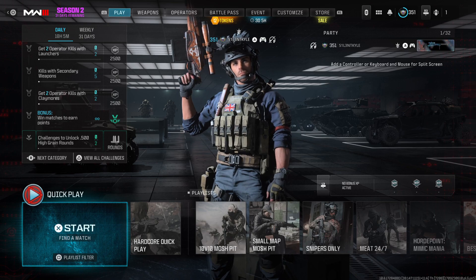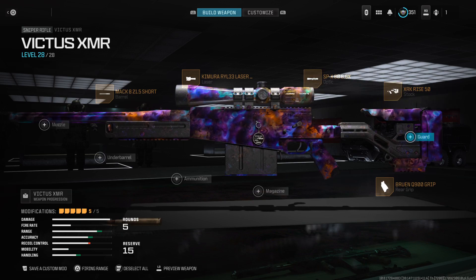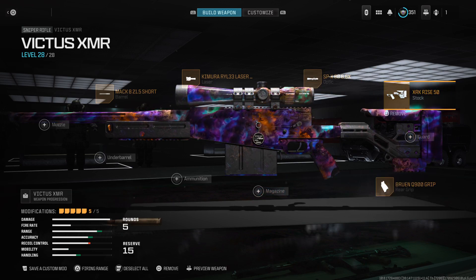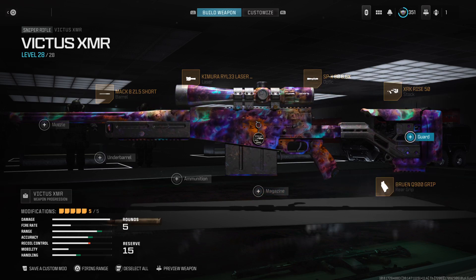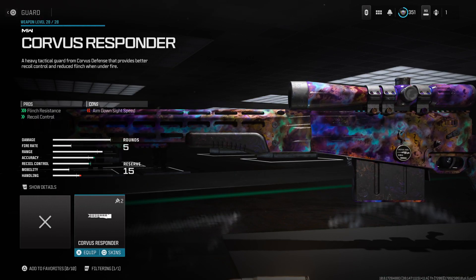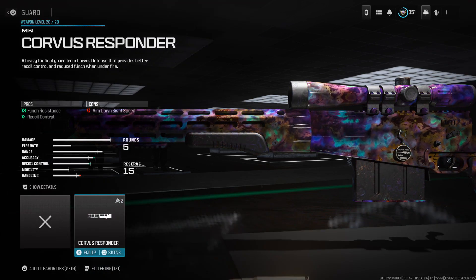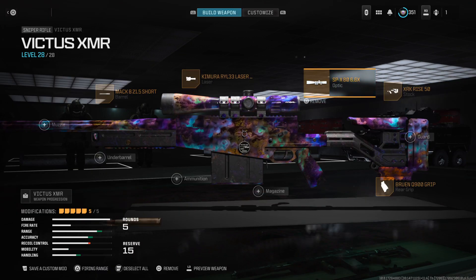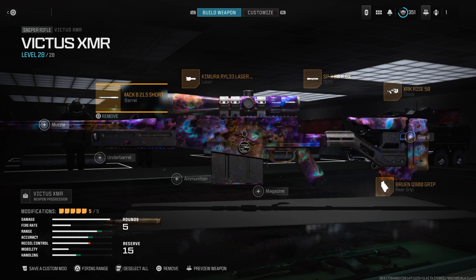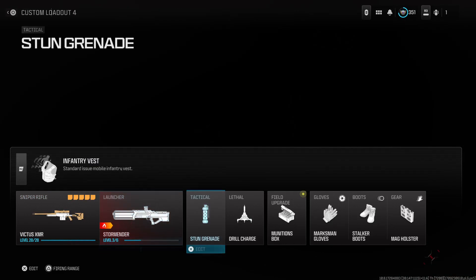We're just going to get to some gameplay and highlights of the Victus XMR. If you are new around here, be sure to like and subscribe for more. This is my Victus XMR class — it's just a standard class. The flinch was worse on Modern Warfare 2, but here it's actually pretty decent. I used to use it on the intent and impact variant, but apart from that that's pretty much the class. You could take off the barrel or the optic for a magazine, but that's pretty much it.